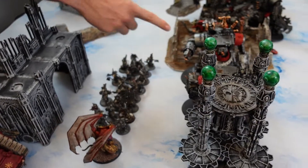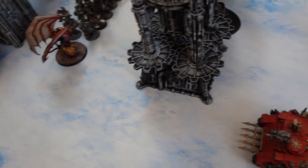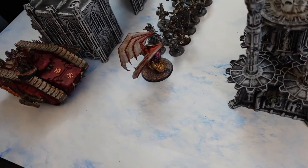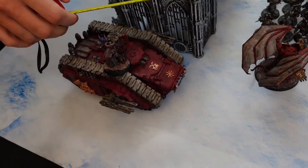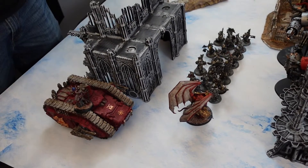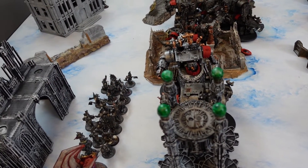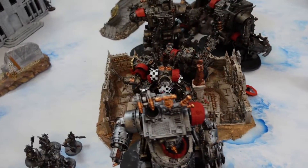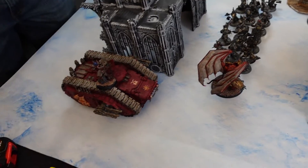They throw one grenade at the Shiny One — it hits, minus one, 4-up save, saved. The Demon Prince appears to be just out of range with his flamers. Taking the triple heavy flamer. Sending 8 lascannons but not really wanting to shoot at the Death Dreads since they're minus-1 to hit. So shooting at the Shiny One — 8 lascannons hitting on threes, re-rolling ones because of the Demon Prince.